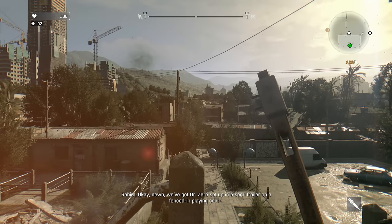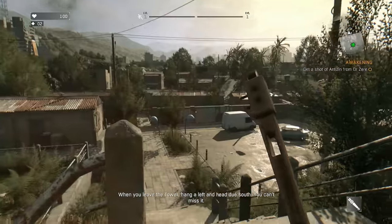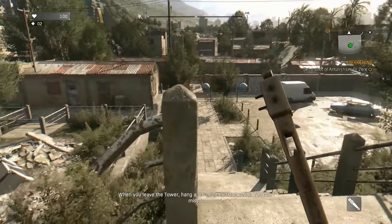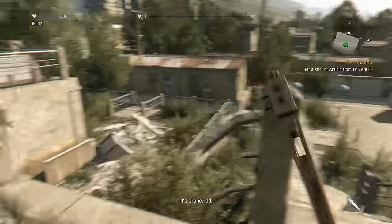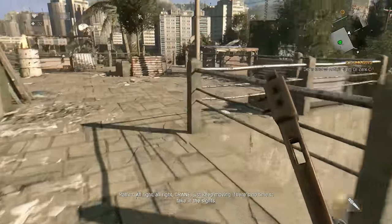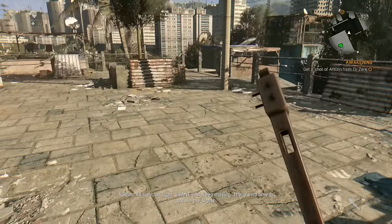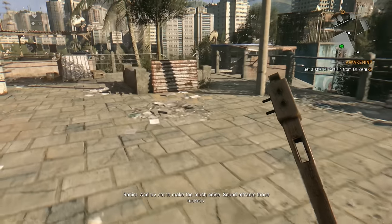Well, that quartermaster was a barrel of laughs. Now I need to get to Dr. Zera and hope he can help me out. Dr. Zera is set up in a semi-trailer on a fenced-in playing court. When you leave the tower, hang a left and head due south. Just keep moving, Crane — there's no time to take in the sights.